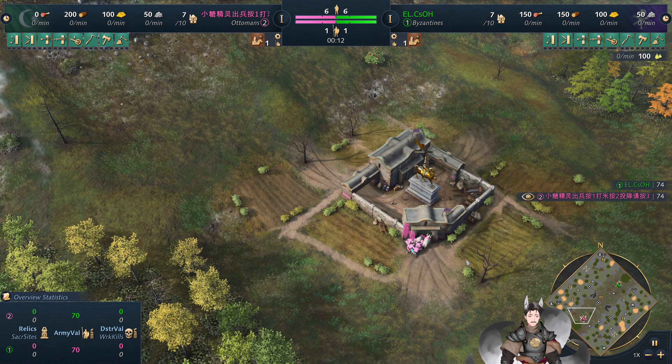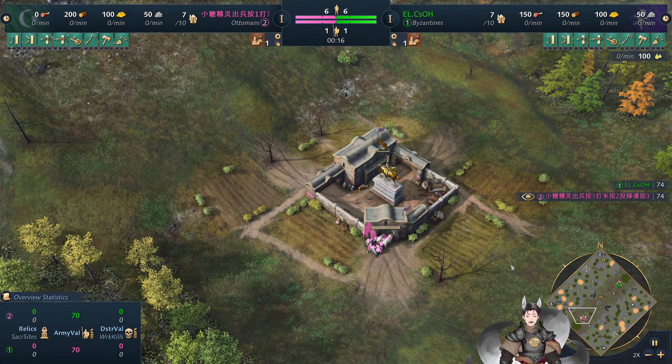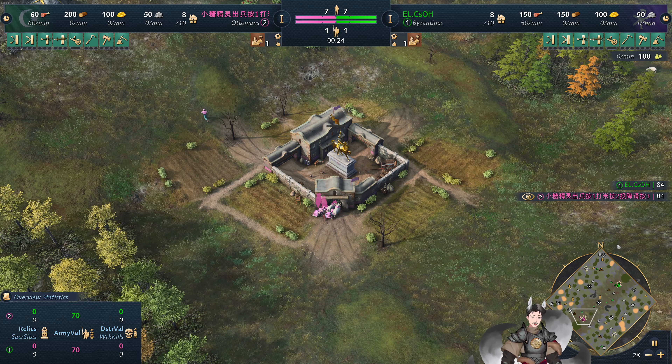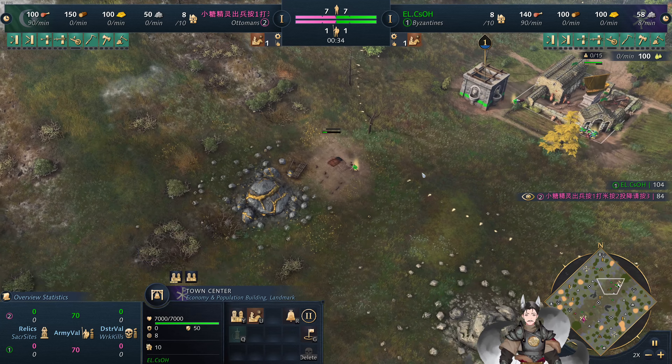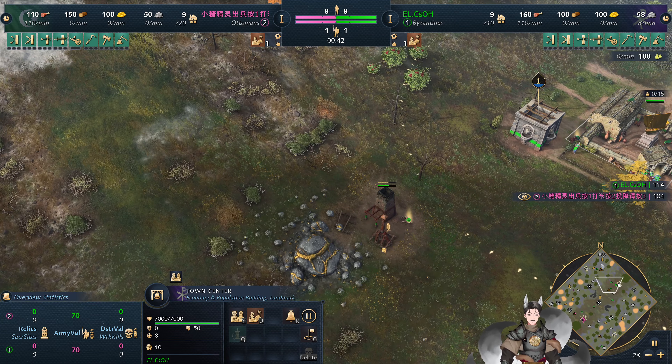Greetings everyone, and Gray here with another Age of Empires 4 replay. On the bottom left side is the pink Ottomans with a foreign name. On the top right side is the green Byzantines with LCOO, CSO — I have no idea how to pronounce that.